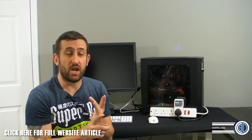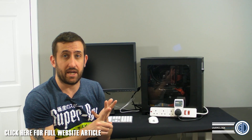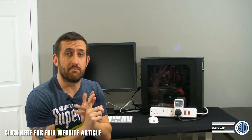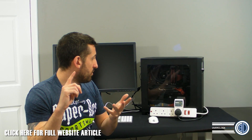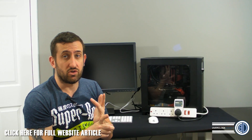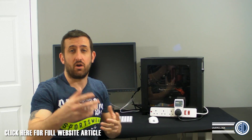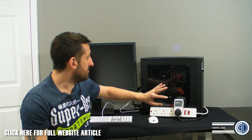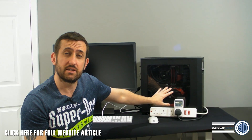The specs: we've got an overclocked i5 4670K at 4.4GHz, 2400MHz Corsair Dominator Vengeance Pro RAM — 16GB of that — an Asus ROG Maximus Gene motherboard because it's MATX, a Corsair GTX Neutron 240GB SSD, a 1TB green storage drive, the Asus ROG front bay, a Corsair H100i, and a GTX 780 Ti. I'd say that's teetering towards higher end — the 780 Ti is probably the fastest single GPU right now.